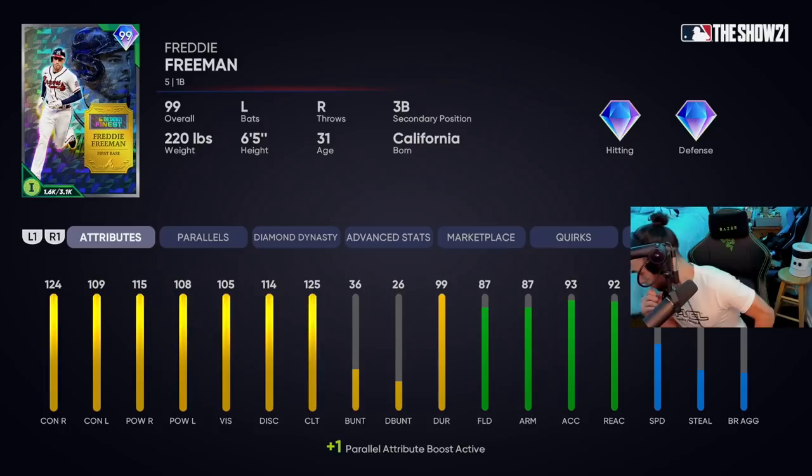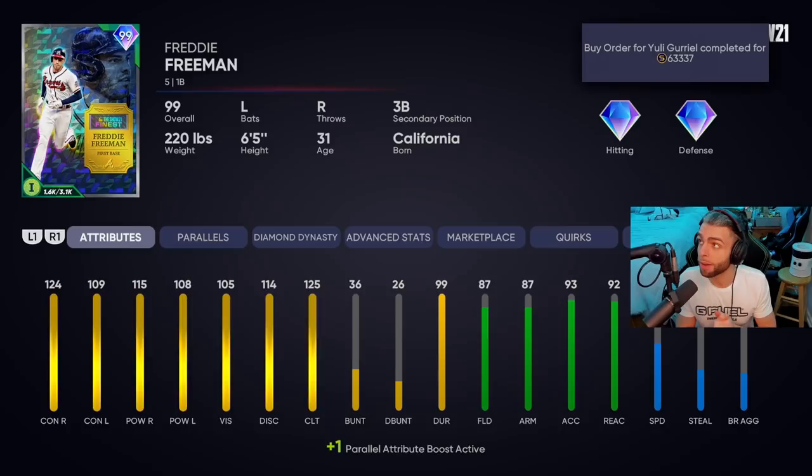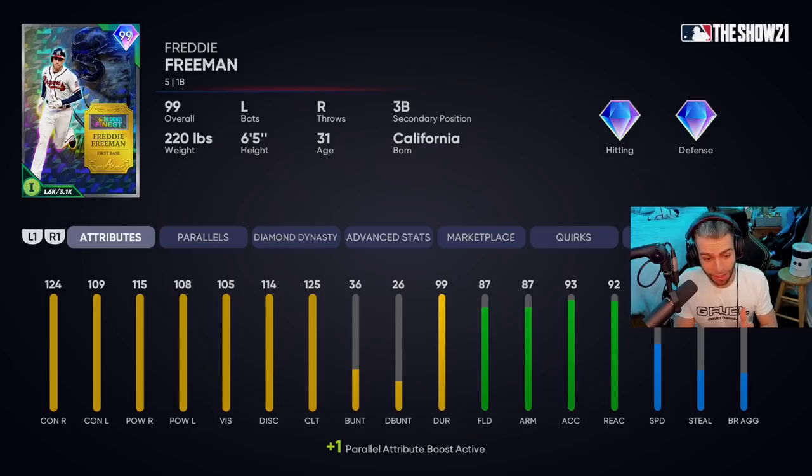At parallel one: 124, 115 versus righties — I've been using him a little bit so minus one on all the stats. 124, 115, 109, 108 versus lefties with what I'm working with now. Versus righties: killer obviously. Versus lefties: very solid — the best Freddy Freeman card versus lefties we've ever seen. Very nice to see, very very usable. Fielding is there, 87 fielding, he's a diamond at parallel four.